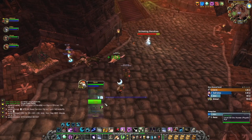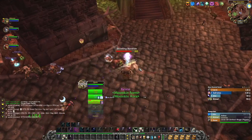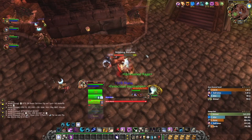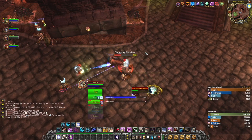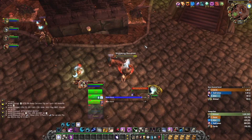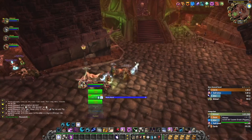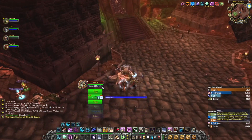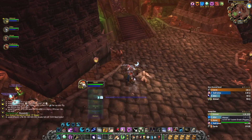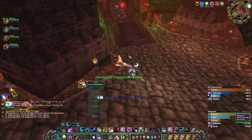On top of mana regained, you should also pick up and use Omen of Clarity. Free casts won't be too rare and they are very valuable. Also, you really don't have to worry about getting cleaved while standing in melee range — Moonkin form increases your armor by 400%, giving you the same armor as a feral druid. But make sure to stand behind the mob to avoid unnecessary damage regardless, and to avoid parries.